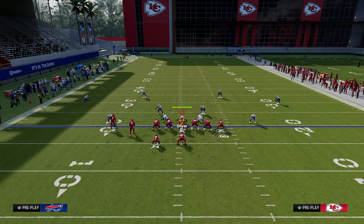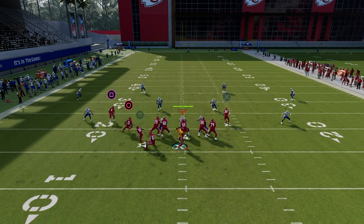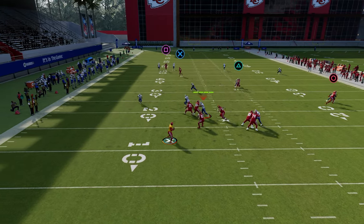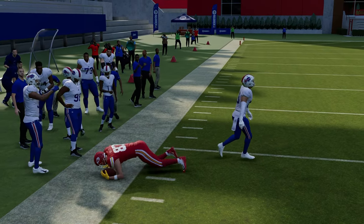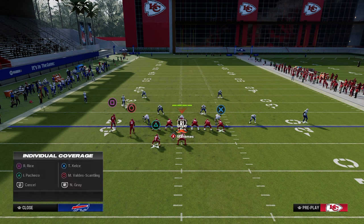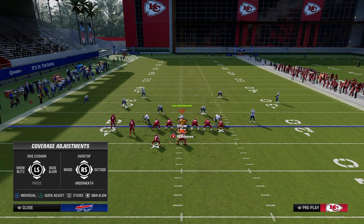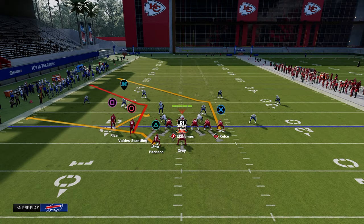We're going to drag the slot receiver, Texas route the running back, and streak the left side. In general, unless we specify otherwise, the majority of concepts we're going to run from this have our two wide receivers to the short side of the field. We have kind of a trail or Texas concept here — this is really good because the tight end post, with that clear-out streak, is going to manipulate cover four, cover three, and also do a good job against double flat double Mabel coverage. And if you want to roll out, you can; if you don't want to, you don't have to.